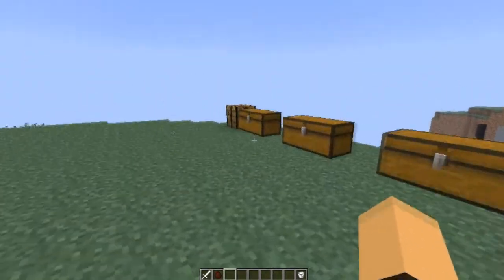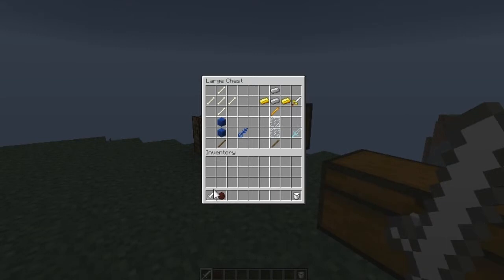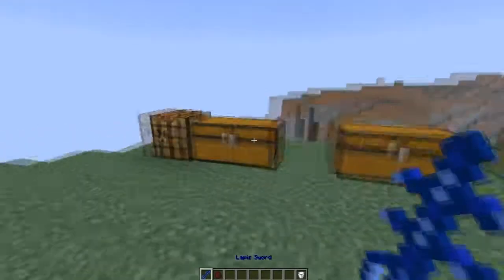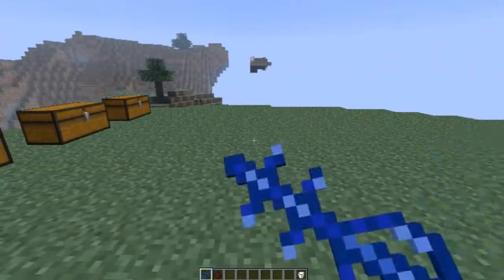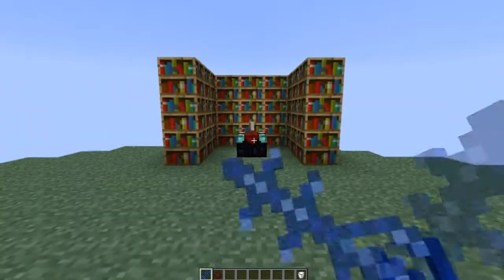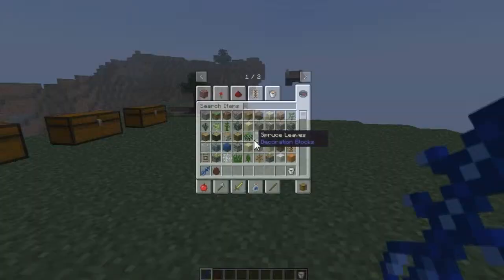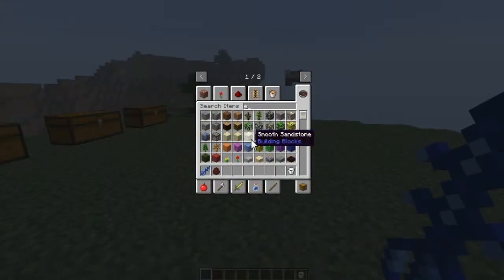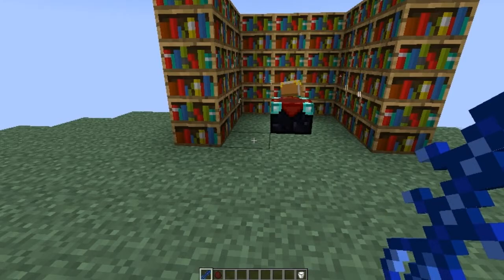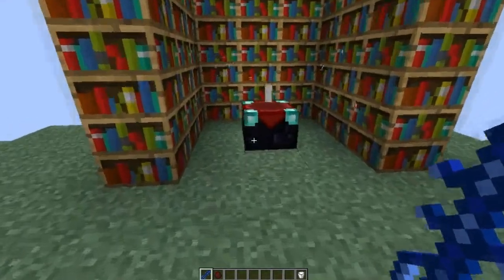Let's put this little bone sword back inside of its cabinet. So next we have the lapis sword. Now before you say anything — yeah, lapis sucks. But each sword usually has a special power, except for the bone sword because the bone sword is really bad. But you can come over here to this enchantment table and enchant it.